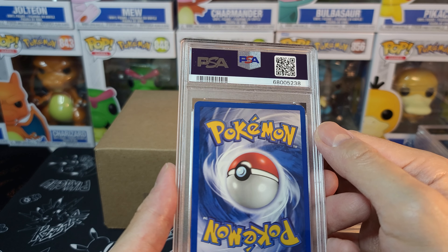We got another 10 on the Vaporeon V from Eevee Heroes — one of the Alt Arts. Really pretty card. We had a few of those ones. And we got more coming as well. And then another 10 on Eevee Heroes Vaporeon. That is our first box, our first stack from PSA for the bulk. We got another box going, so let's get into that.